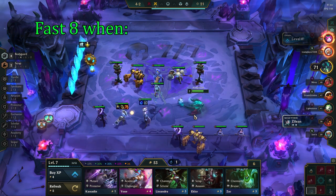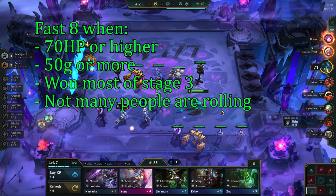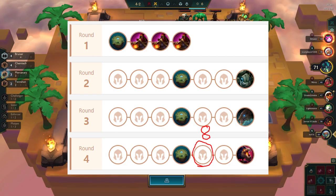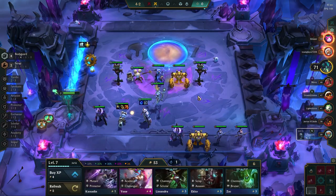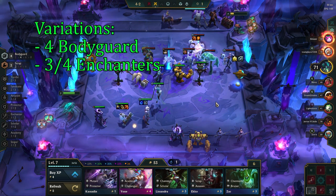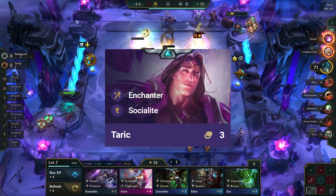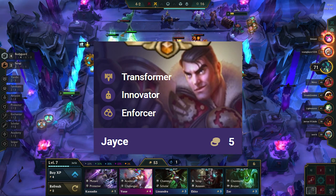You want to go for a fast 8 when you are 70 HP or higher, have at least 50 gold or more after leveling to 7, when you won most of the rounds in the mid-game, or if most people aren't rolling down at level 7. The goal when fast 8-ing is to level and then roll down at level 8 on 4-5. Before you roll down at level 8, it's very important to know which units you're looking for — this is where all our previous scouting comes in handy. Some easy variations are 4 bodyguards to counter heavy AD, or adding more enchanters to counter AP. Taric is a good fit when the socialite spot is in the back row; if not, Jace in melee form provides frontline plus the 2-enforcer trait.